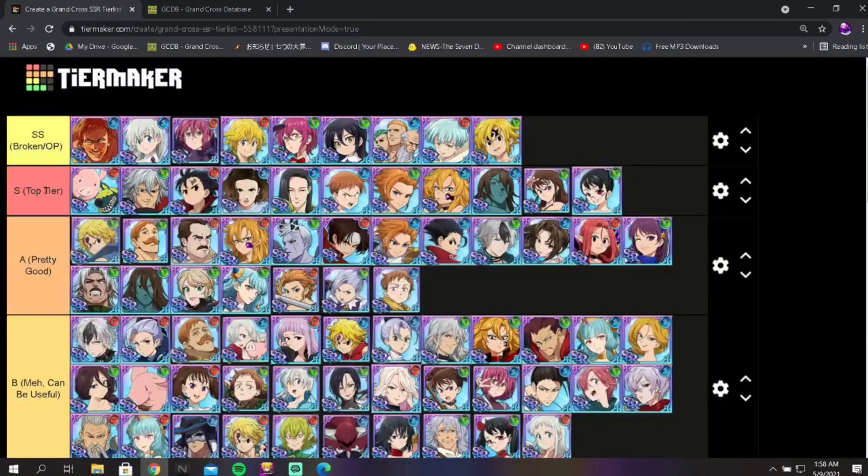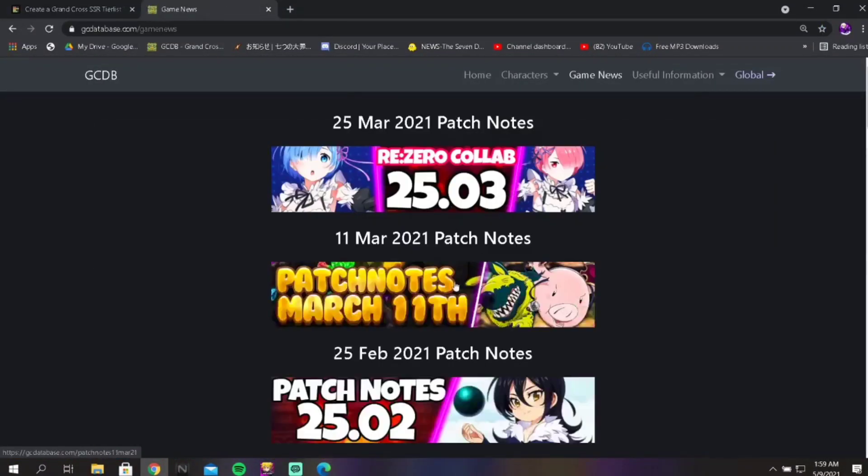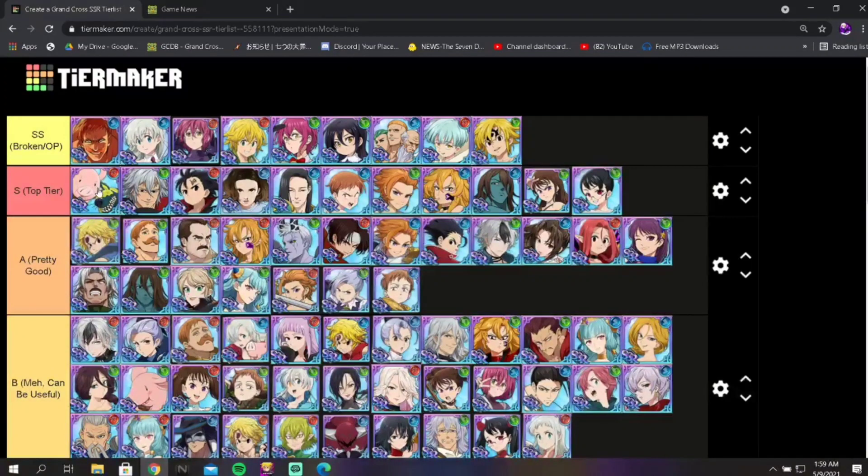Moving down to S class — top tier. You have Hulk and Oslo, and not many people talk about them because they are very limited. They only came to global and JP once. On JP they came out around the 11th of March — roughly two months ago. On global it was about seven months ago. They've only been available once, so it's insane how rare they are.